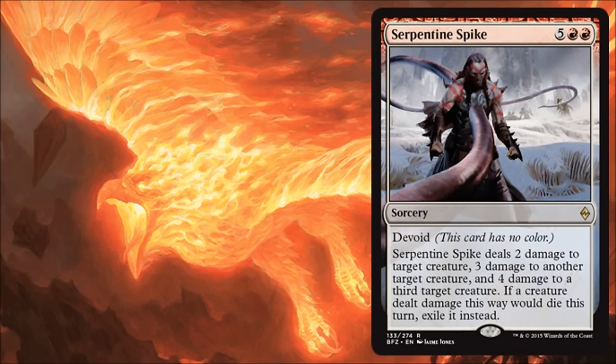Serpentine Spike is good limited removal. It's expensive — going to cost you seven — but it's really going to have a big effect on the board, doing two, three, and then four damage to different creatures. It also exiles them as long as they die, so that's kind of cool too because it helps with your processors and that strategy. It's a little expensive to cross over into constructed formats, but this is going to be really fine and do some work for you in limited.